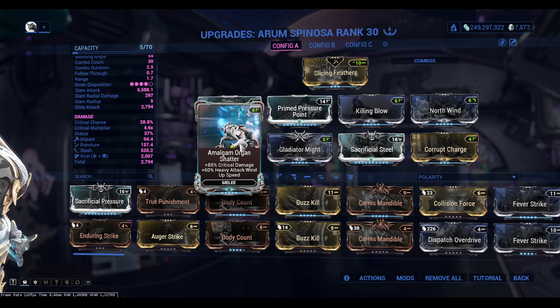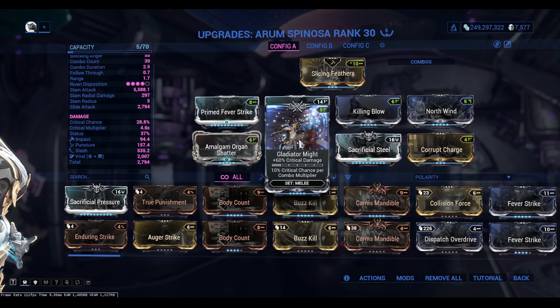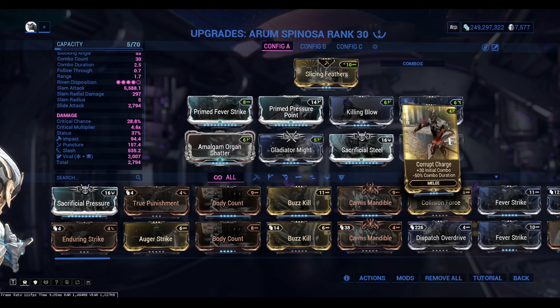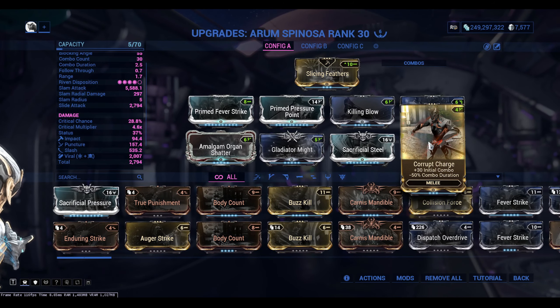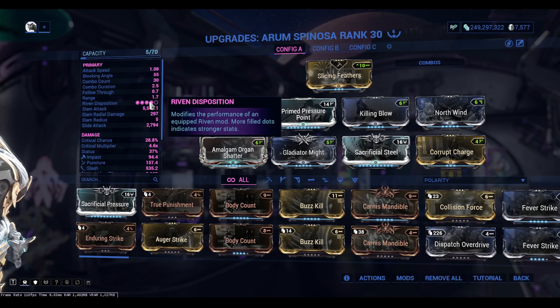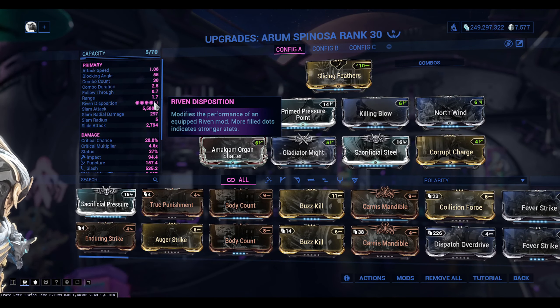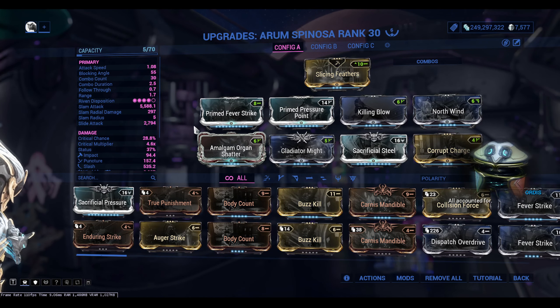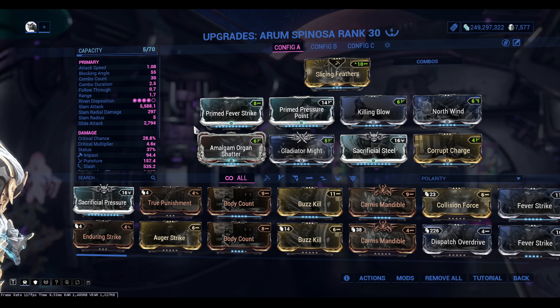Gladiator Might for extra crit damage, Sacrificial Steel for good crit chance and extra damage, Sentience which is a nice addition, and Corrupt Charge for extra initial combo. If you want to get a Riven for this weapon — the disposition is very high — go crazy with it: get viral, crit chance, crit damage, attack speed, whatever helps you.